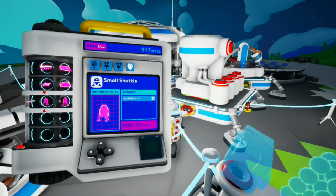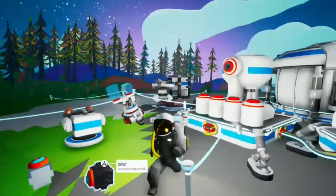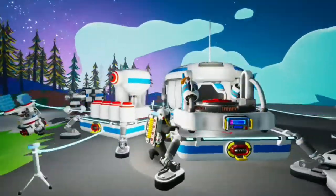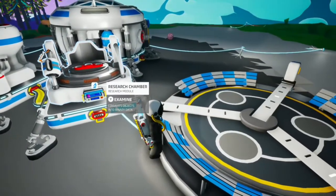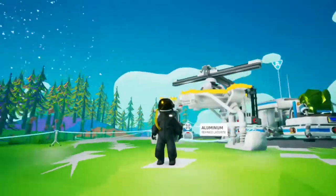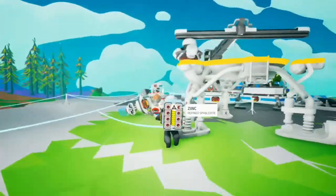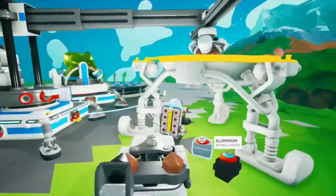Let's get a small shuttle then, guys. So I'm going to go and get one really quick. Can you guess what this is behind me, guys? It is a small shuttle — we've actually gone and made it! If you don't know what this does, it's basically going to take us to outer space.